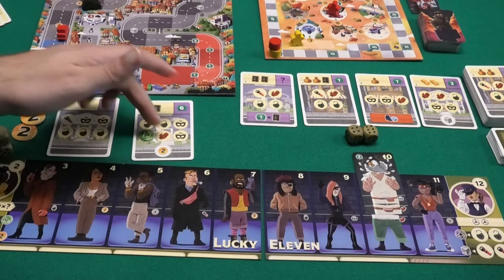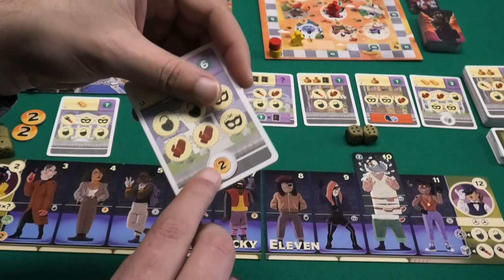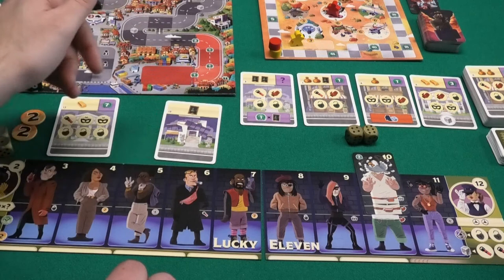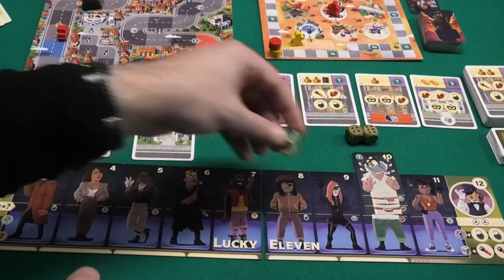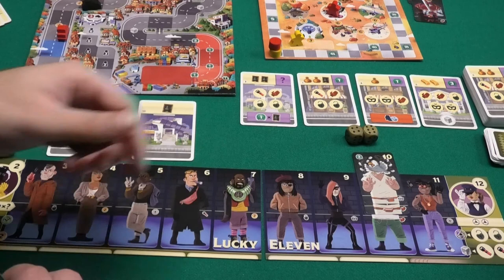The more gang members you hire, the more markers you get and the faster you can complete heists. Once you've completed all the symbols on a heist it is scored — you remove all markers and flip the heist face down, sometimes giving you a benefit like two coins. All completed heists display symbols: paintings, diamonds, gold, and money. At the end of phase two, players check who has the most of each symbol from completed heists. If you have the most, you get a necklace with that symbol to place on one of your gangsters. Activating a gangster with a necklace gives one victory point, and each necklace is worth two victory points at the end of the game.